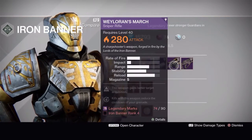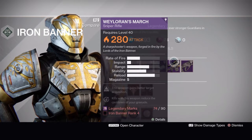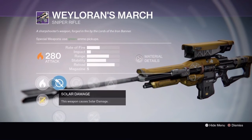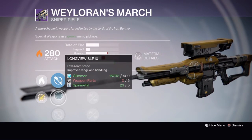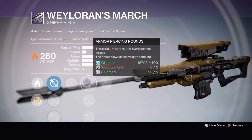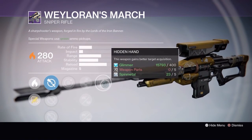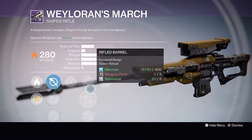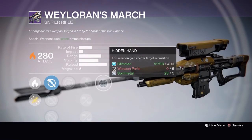At rank four you get a chance at the Wyloran's March sniper rifle. It's solar and comes with sight options SLS 20, Long View SRR 10, or Texas SLS 15, grenadier, armor piercing rounds, rifle barrel or oiled frame, and hidden hand. Not a bad stock roll — it's got a low zoom scope, grenadier and rifle barrel help the range, and hidden hand is always great.